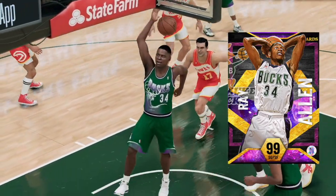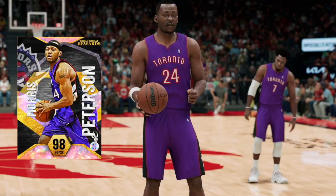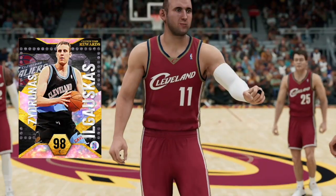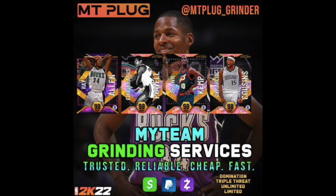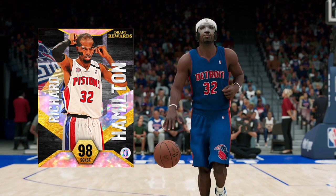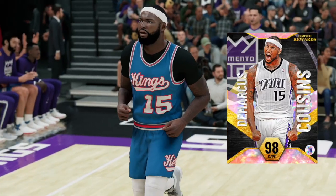If you want Dark Matter Ray Allen, Galaxy Opal Paul Milsap, Morris Peterson, or any other card you don't have time to grind for in NBA 2K22 My Team, hit up my boy MT Plug Grinder on Twitter. He is trusted, reliable, affordable, fast, and if you don't have time to get these cards on your own, he's got you covered.